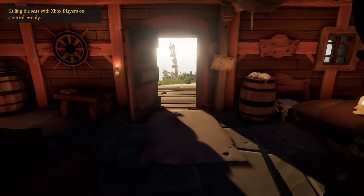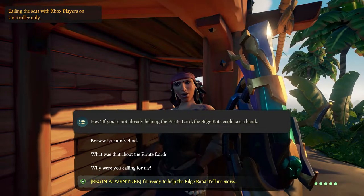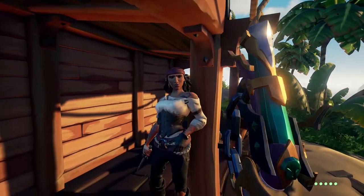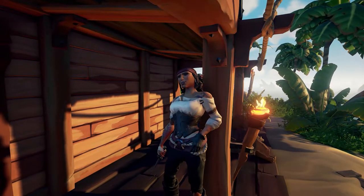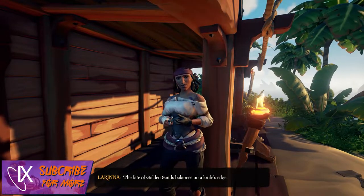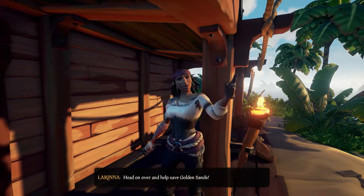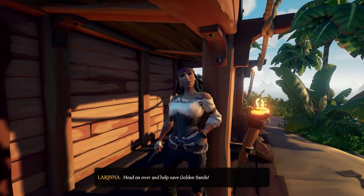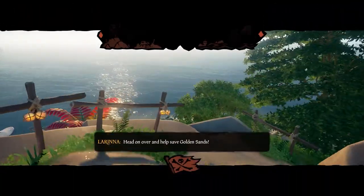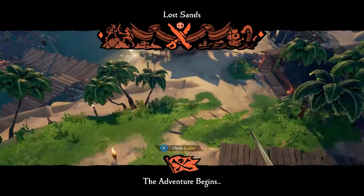Your first step, just like with any other adventure, is to seek out Larina at any outpost. A difference this time is Larina will issue you with two options: the Hunter's Path or the Servant's Path. The adventure pits the residents of Golden Sands, led by Merrick who are trying to rebuild the outpost, against the Reapers led by the Servant of the Flame who are trying to destroy it. You will need to complete both paths for all the deeds.